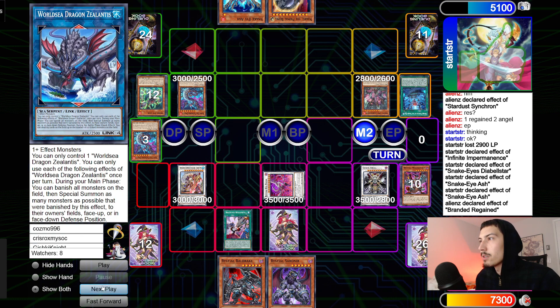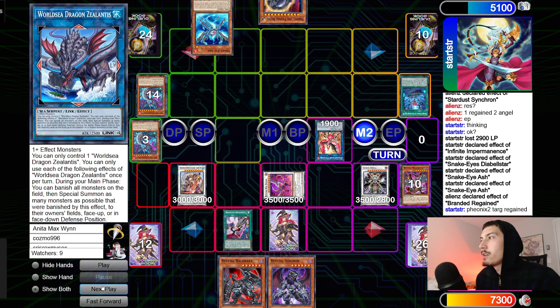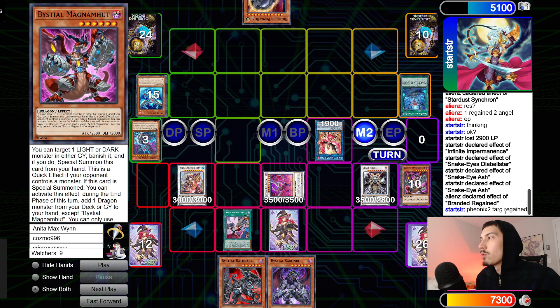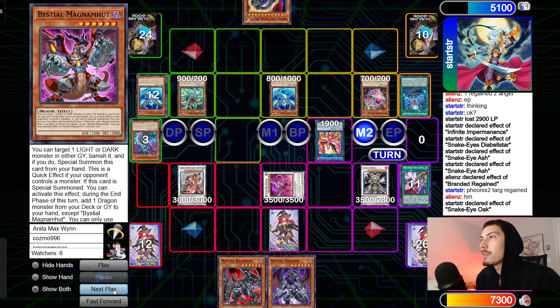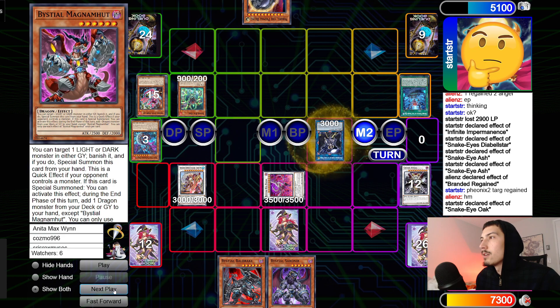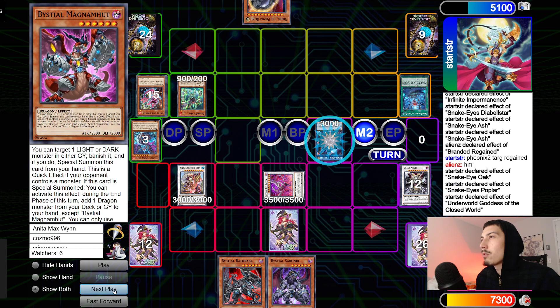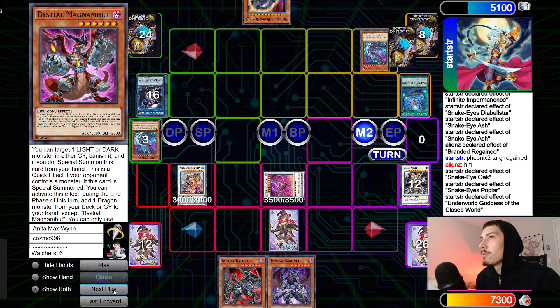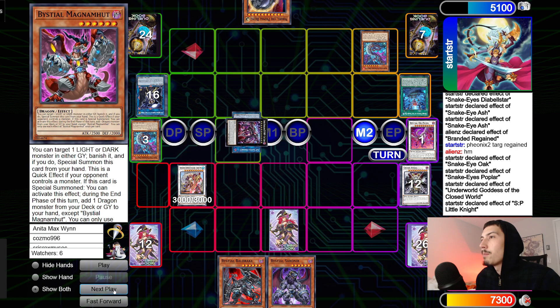Start is thinking — gonna link those two up into Nightmare Phoenix. New chain: Flame Bridge one, Phoenix two, targeting Regained. Regained gets destroyed, Flame Bridge summons back Oak and Poplar. Oak effect summons back Ash — that's good. Go up into Goddess. New chain: Poplar effect chain link one, Goddess chain link two — scale the Flame Bridge. Make SP. SP banishes Dis-Pater, makes Typhon on top. Typhon bounces the Chenging.